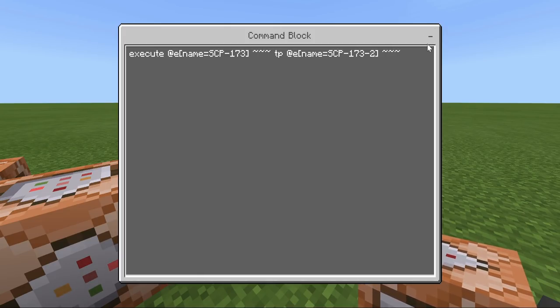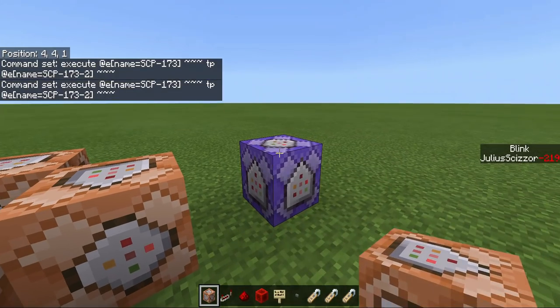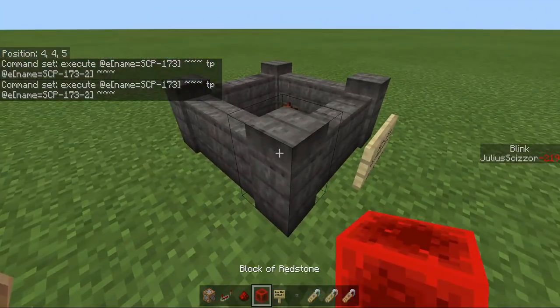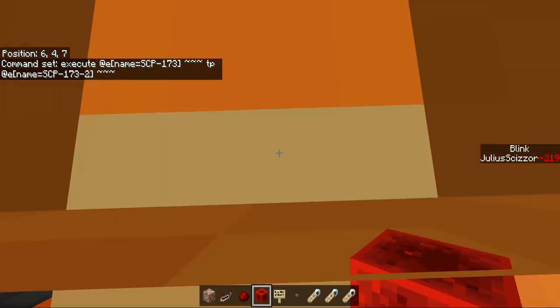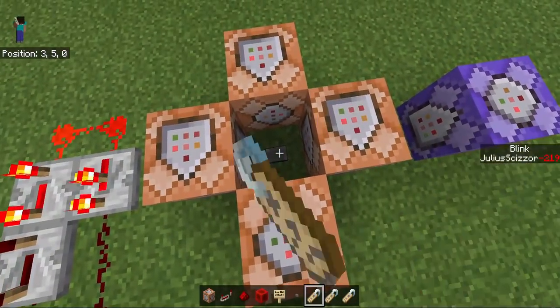Execute as zombie, teleport armor stand to its current location. Always active. Turn off previous output for all the command blocks to reduce lag. So let's summon a zombie which I killed before here. SCP-173 gets teleported immediately.